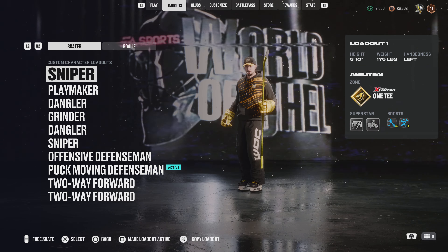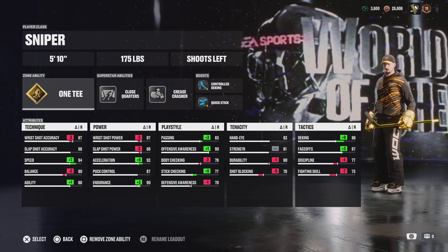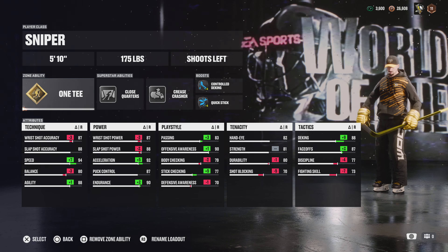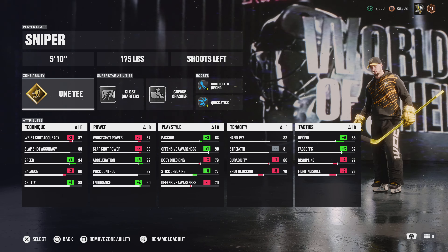I do apologize for my voice — I've been sick all week and congested beyond belief. Getting right into it: the sniper build is my main one this year. I'm running 5'10 175 with 1T, close quarters, crease crasher, controlled deking, and quick stick. This year there are no more speed boosts — you can't get elite edges, you can't get the speed boost for speed or acceleration, so builds are kind of different this year.